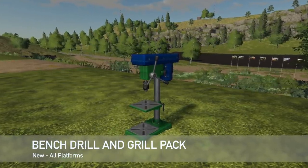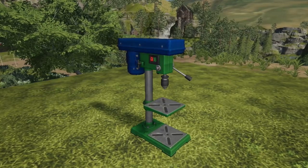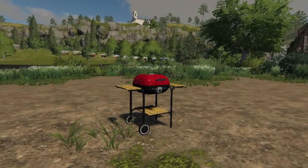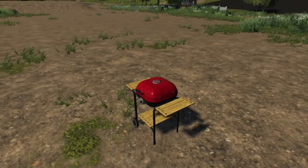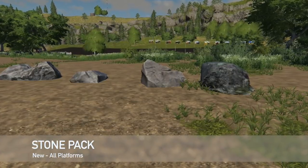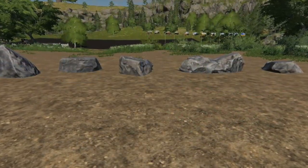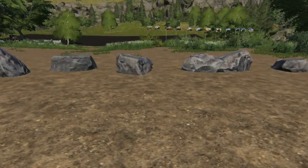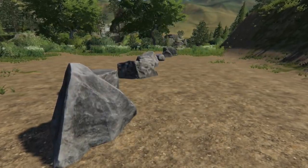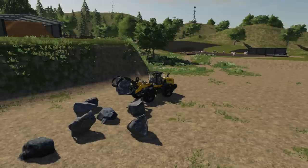Next, we have the Bench Drill and Grill Pack — a drill and a grill for doing pretty much whatever you need to do. These are going to be placeable, so you can put them around your farm and make them look really cool. The drill is going to cost you $600 with daily upkeep of $1 per day. The grill is going to be $200 with $1 per day upkeep. We've also got the stone pack — a pack of stones for decoration or role-playing, costing $100 or $700 depending on which one. Great for road cleanup and construction scenarios.